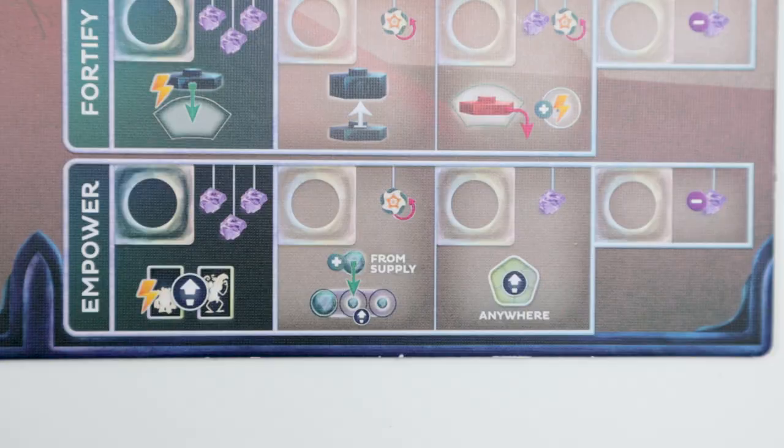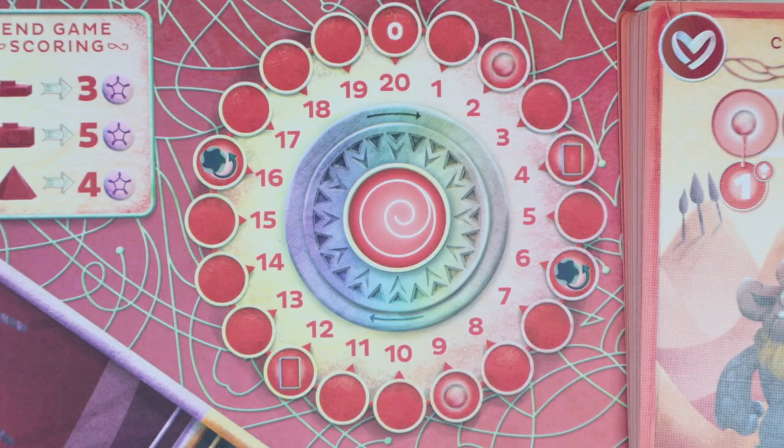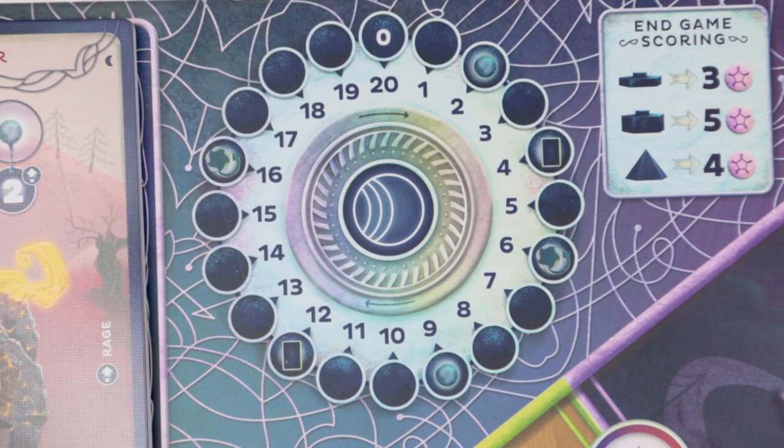The full game also uses intentions, which are basically additional goals just like aspirations, located at the bottom of your team board. You can get one point if you resolve one on your turn, and two points if you accomplish more than one intention in the same turn. The last addition to the full game is this counter, which adds a third option to the endgame — if your team gains 20 points or more during the full game, that's the third possible condition to trigger the endgame.